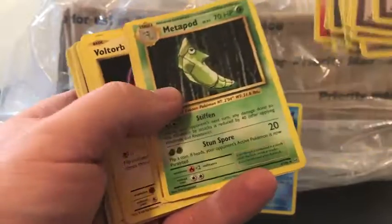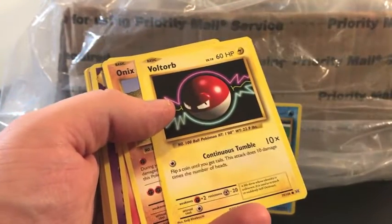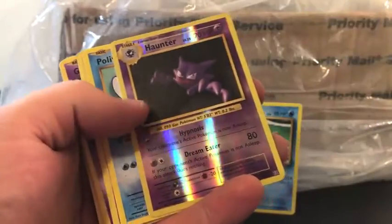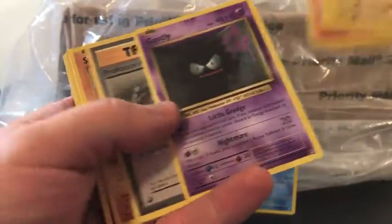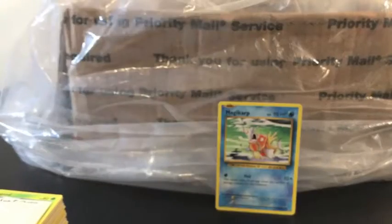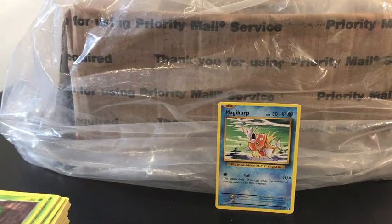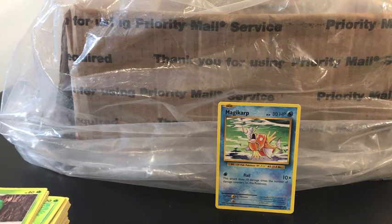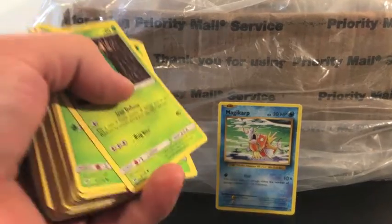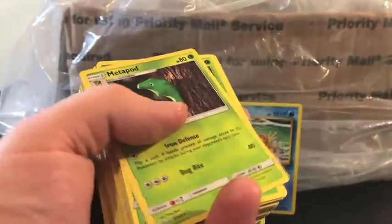Pikachu, Magnemite, Metapod, Machamp. There's a code card for you — Vault Orb, reverse holo Haunter. Gastly, Professor Oak, Nidorino, Gastly, Full Heal — there's another code card for you guys. Actually it looks like these are Sun and Moon cards — well, that's exciting! So we'll give you another Evolutions code card there. Moving into some Sun and Moon cards here, split it right about in half.